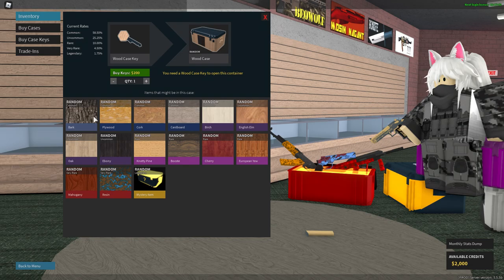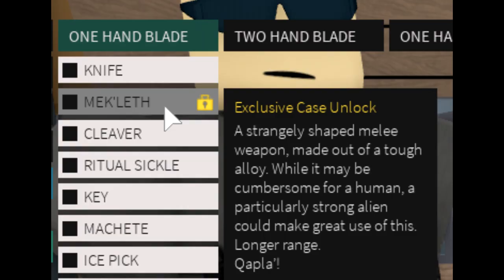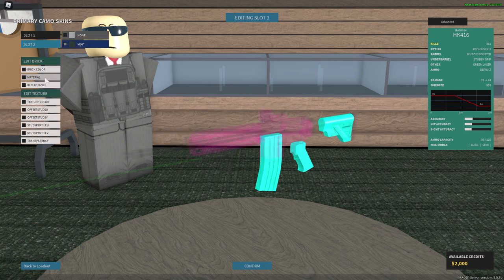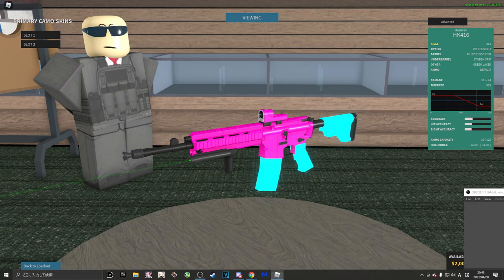Each skin case has a rarity which varies from Common, Uncommon, Rare, Very Rare, and Legendary. Legendary drops a melee weapon that you can unlock. I wouldn't go too much into weapon skins, but skins with a slash customization on the side allow you to change the color of the skin.